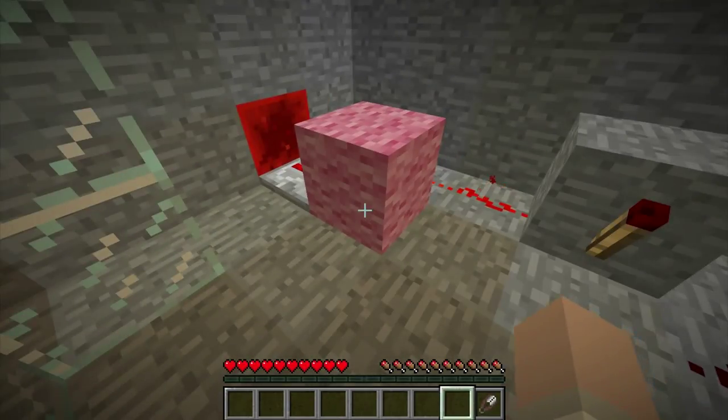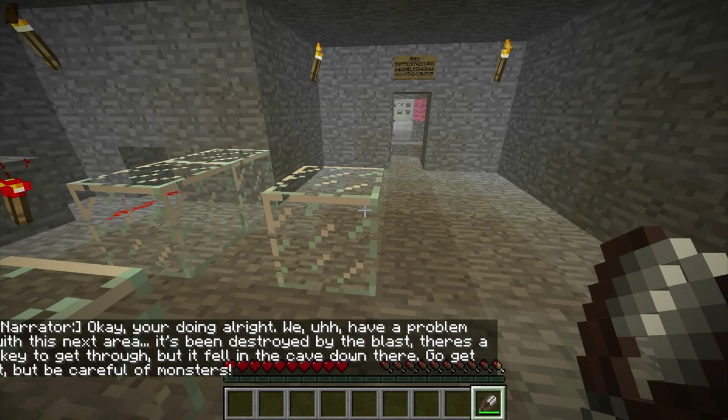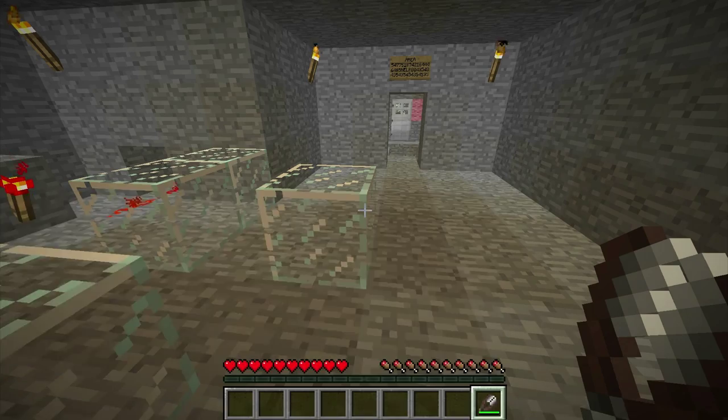There we go. Okay, you're doing all right. We have a problem with the next area. It's been destroyed by the blast. There's a key to get through, but it fell in the cave down there. So go get it, but be careful of monsters.